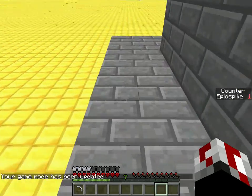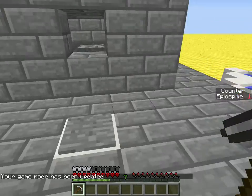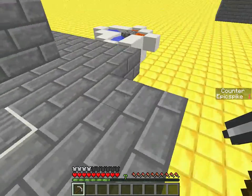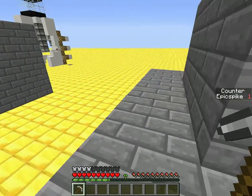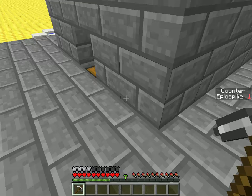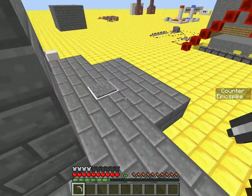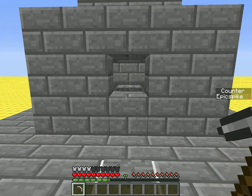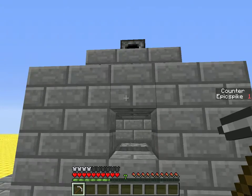Hello and welcome back to Street Strike Gaming. Today I have something that's actually survival-friendly, for once. It's a cobblestone generator, but not just any cobblestone generator — it's a special kind that makes mining the cobblestone much easier. I'll go ahead and show you.